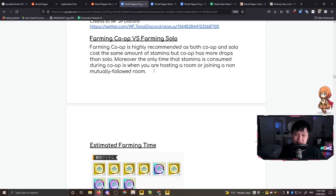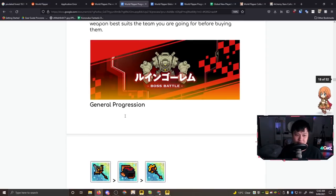Farming co-op versus farming solo: co-op is highly recommended because you get more drops in co-op than solo. Stamina is only consumed during co-op when you are hosting a room or joining a non-mutually followed room. So you want to get as many friends as possible and have them follow you back - only following people is not enough, you need mutual follows. A lot of the grinding is going to be centered around farming co-ops.